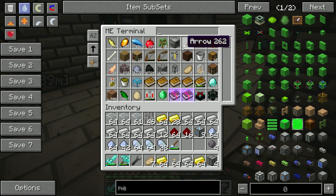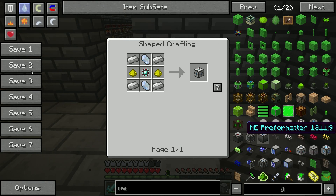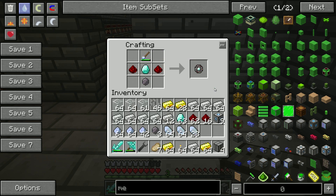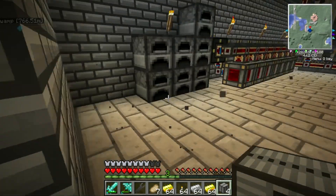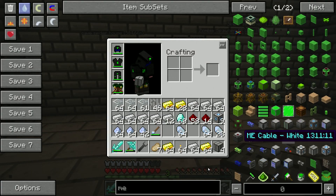So just pull out four diamonds real quick — which we have plenty of. All right, so our four crafting CPUs. Don't know why this recipe is funky like this but it is and it's annoying. Let's come over here and put these four in here real quick. While we're waiting on that, let me look at the pattern provider.